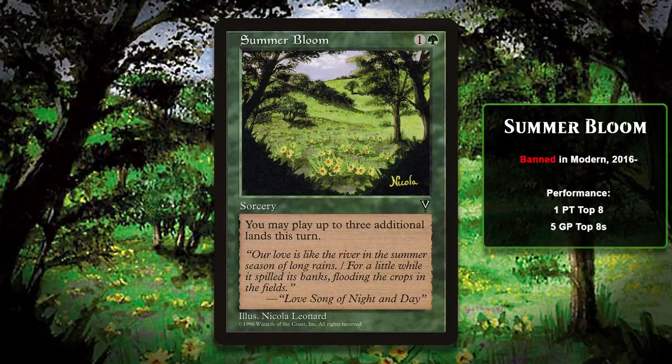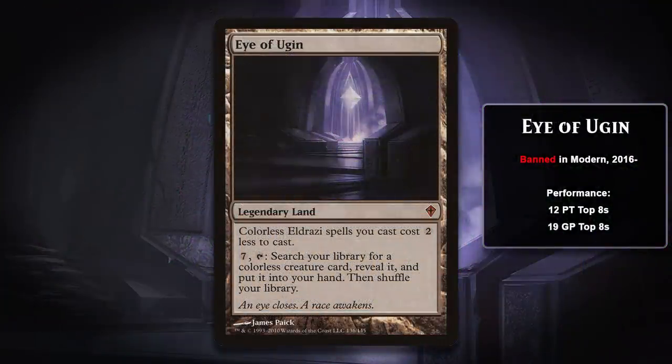The other two cards that would be banned or restricted in 2016 were both added to the list in April. Eye of Ugin was banned in Modern, and Lodestone Golem was restricted in Vintage. Like Splinter Twin and Summer Bloom, Eye of Ugin was not a new card at all. But new cards printed in 2016 are what ended up utterly breaking Eye of Ugin. The Eye hadn't really seen much play up through 2015, and this is because there were only a handful of Eldrazi worth playing, and they mostly cost insane amounts of mana, so most people cheat them into play in various ways. They don't actually plan on casting Eldrazi. So reducing the cost of a 15-mana Eldrazi isn't going to make a huge difference, and as a result, not that many decks were running Eye of Ugin.